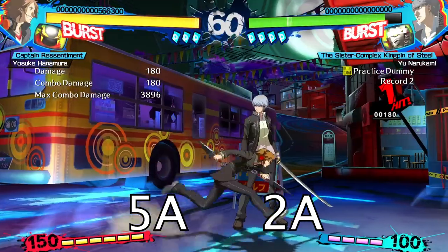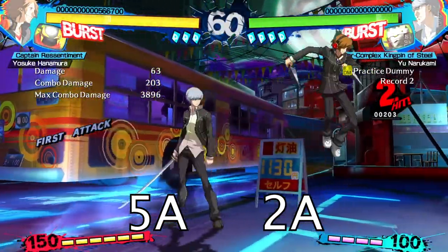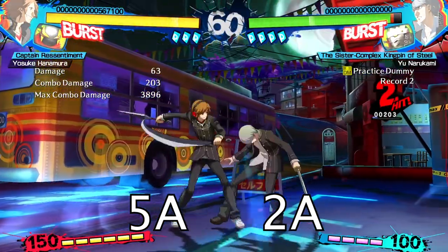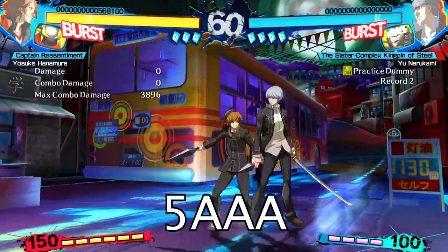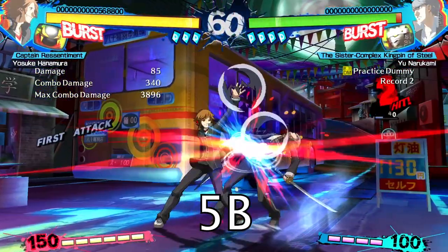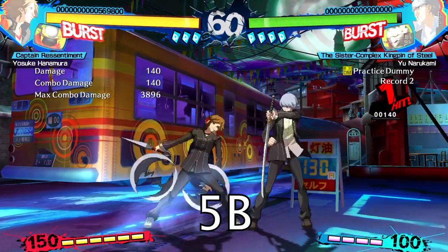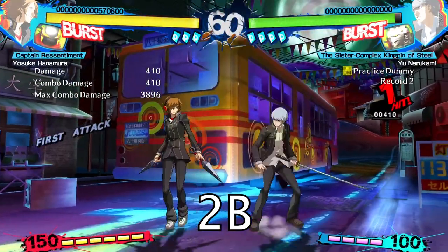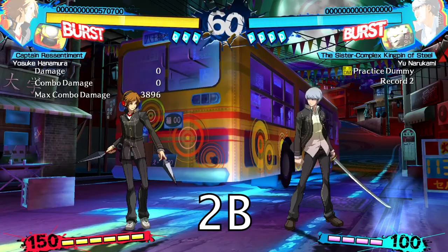Yosuke's 5A and 2A are fittingly very fast light moves. These will be your main tools in conditioning the opponent to block almost endlessly. The auto combo on block is relatively safe and you get a few options on the third hit. 5B will be one of your primary ways to confirm hits as well as another tool to get the opponent stuck in block pressure. 2B is a very good anti-air — you want to use it to its max effectiveness whenever the opponent tries to jump in at you.